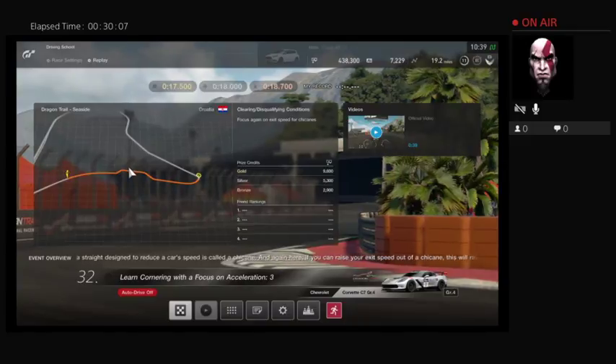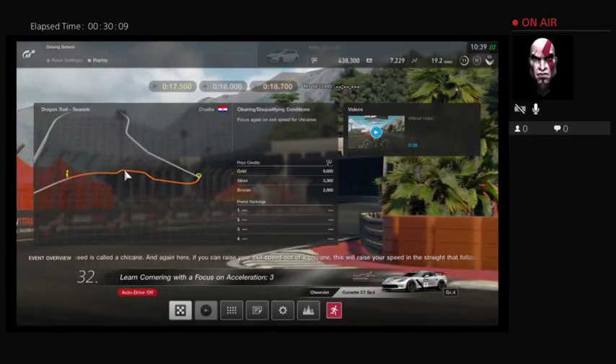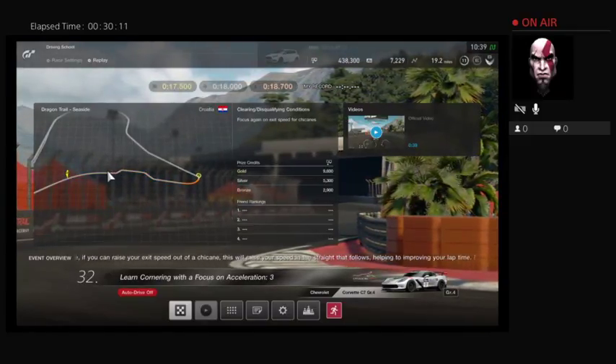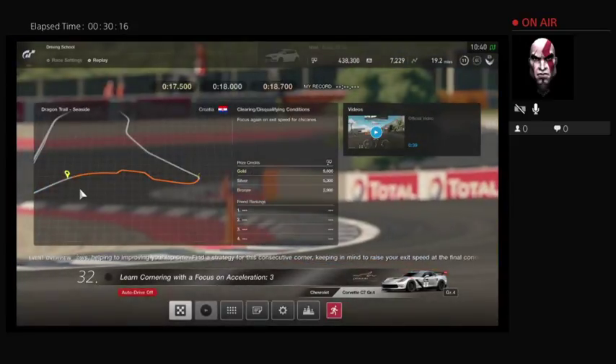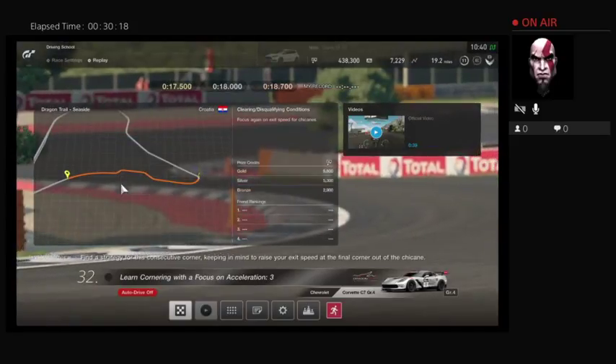Right about here, go in from the outside again to make it another S-turn along the edges of the track, and then right about here you recover to just accelerate straight.